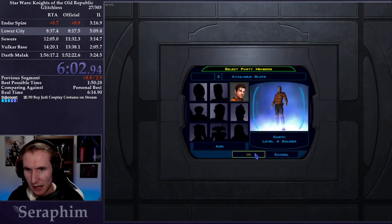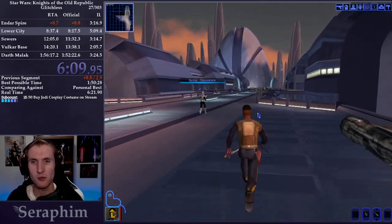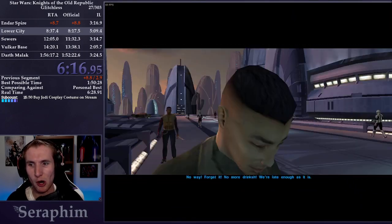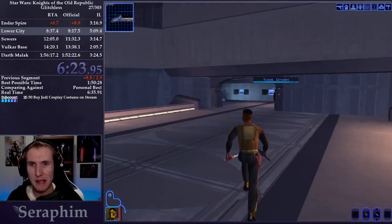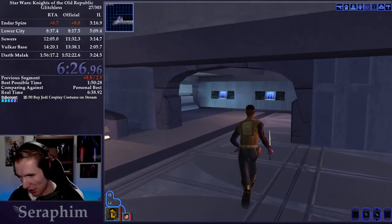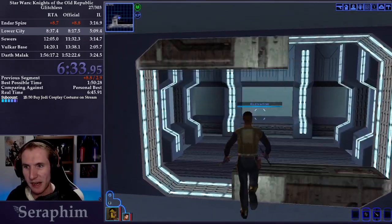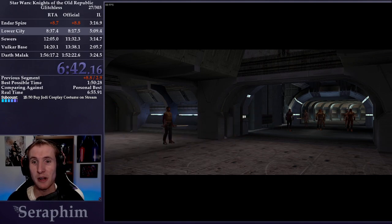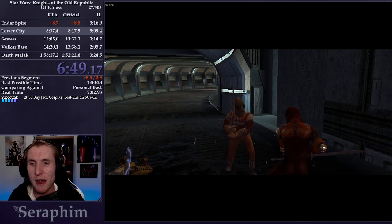One helpful way to move around in Taris is to activate Solo Mode, because you can move one character to a door near a loading zone while your other character takes care of other business. The whole party has to be close enough to the loading zone to go through it. I took Carth out of my party because sometimes he gets stuck, and if he's not close enough to the loading zone I have to wait for him to walk — that's a really big time loss.